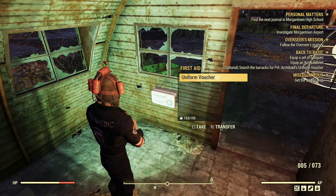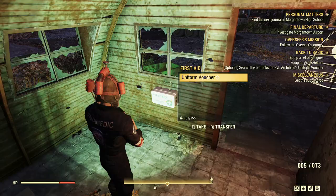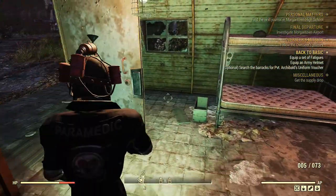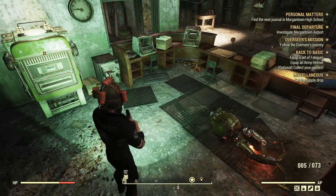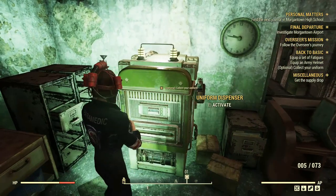There's the uniform voucher — that's the optional objective. It's not always in the same place. And that's where you're supposed to turn in your requisition form.